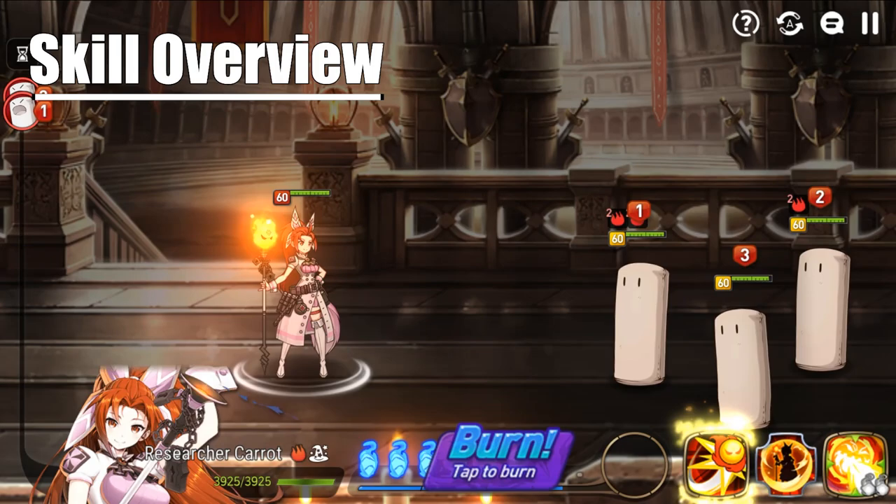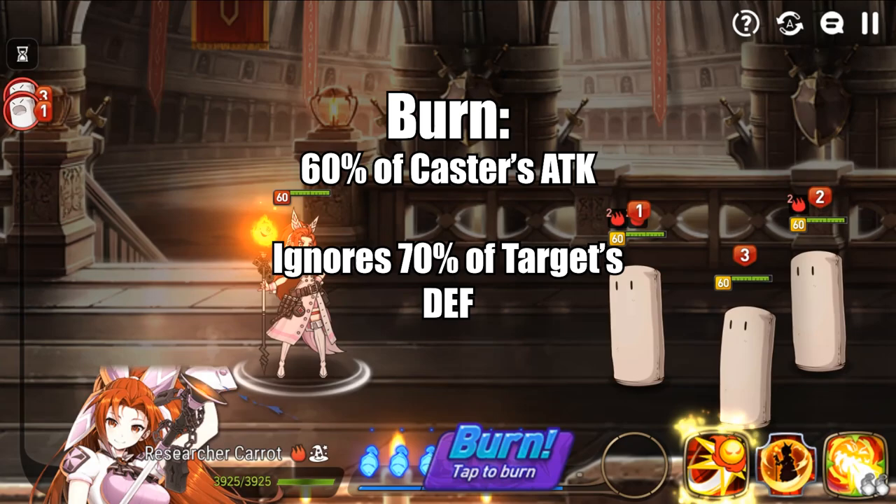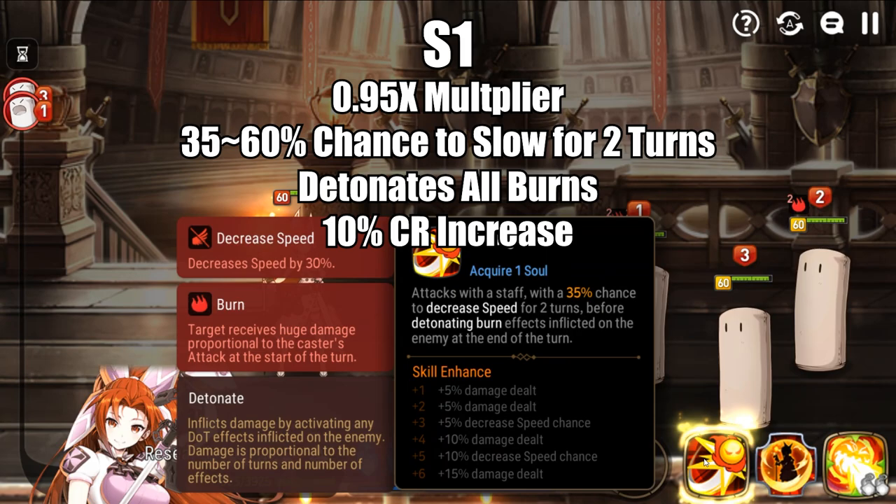Before we can talk about Researcher Carrot herself, we first have to talk about burn, which is what the entire kit revolves around. For those who do not know, burn's damage is equal to 60% of the caster's attack, ignoring 70% of the target's defense.